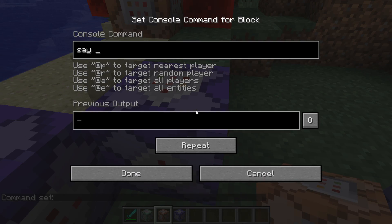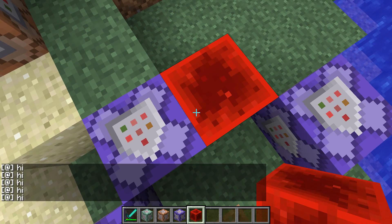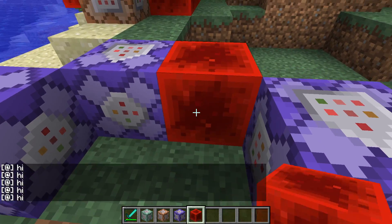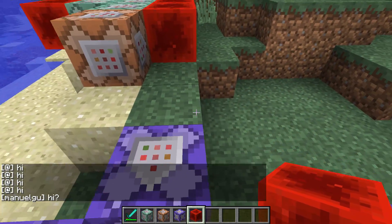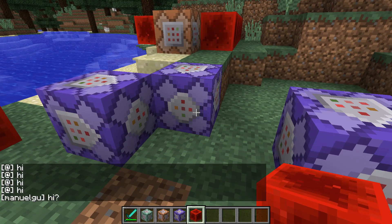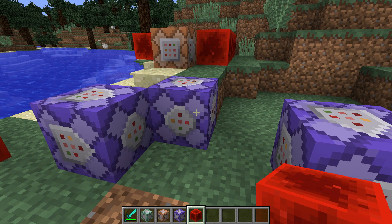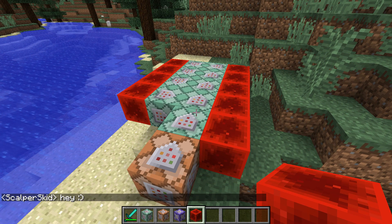Let's start with the repeating command block. You get it by placing a normal one and setting it to repeat. If I type in 'say hi' and power it, you can see it gives a lot of output — I think it's 20 times per second. So you don't need redstone clocks anymore to power your machines, which is quite awesome. But there's still the problem of the updating order of command blocks, and that is where chain command blocks come in handy.